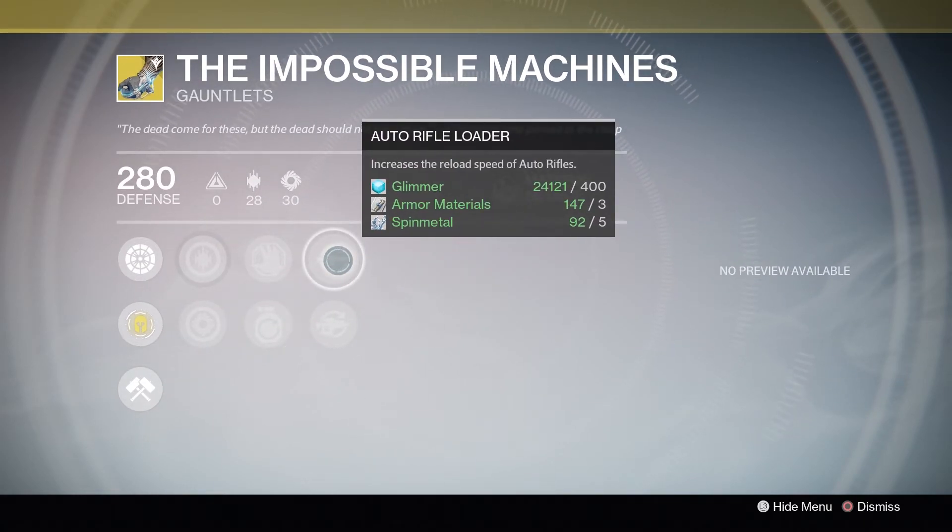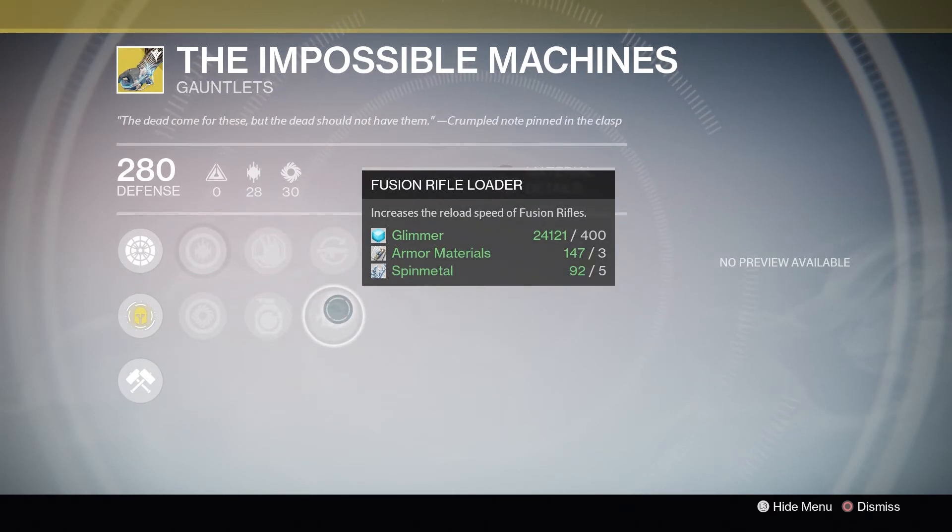But for all those exotics, I would suggest using Twist of Fate, as there can be a better roll for them.